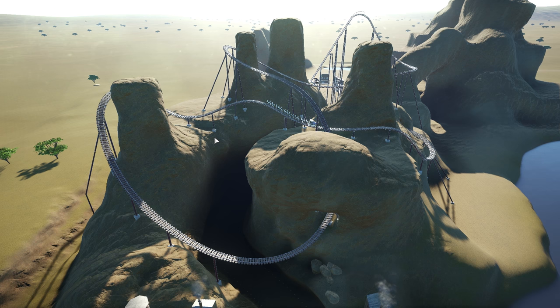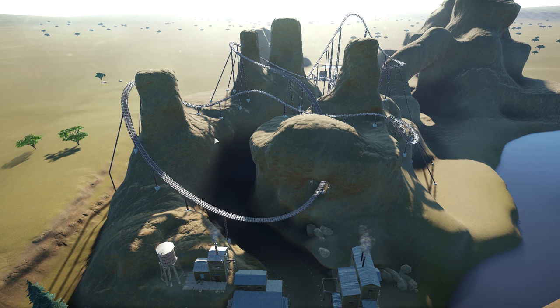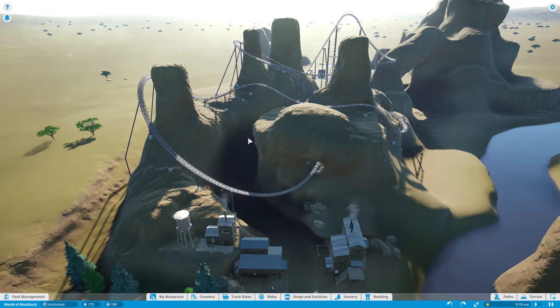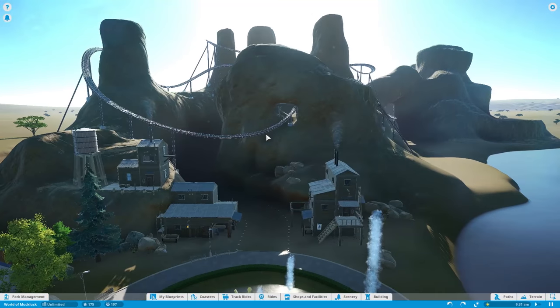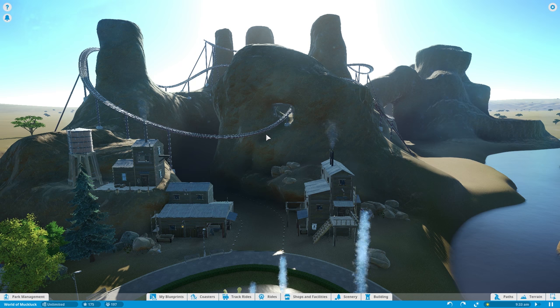I've done some minor tweakage since last episode — just smoothing out little rough sections and adding a little bit of detail here and there. What I want to do today is get at least some paths put down and get a better idea of where things are going to go. We're definitely going to make the entrance to this ride today. Today it's going to be very clip-based — I'm going to cut away and come back because fast forwards take a bit too long.